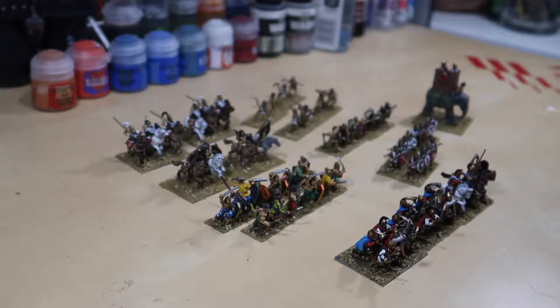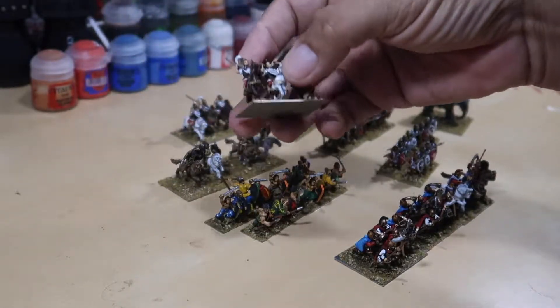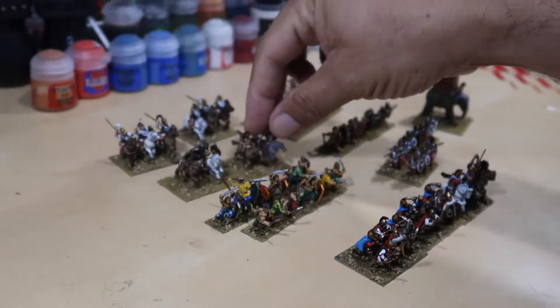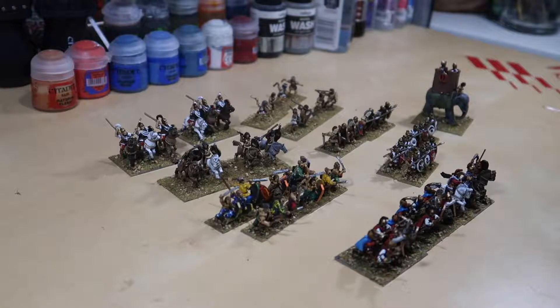Here's a little close-up of some of the miniatures that I put together, which includes cavalry, light foot, heavy foot, and the elephant plus my command stands. We have three different units of cavalry: Spaniards, Numidian cavalry, and light cavalry.